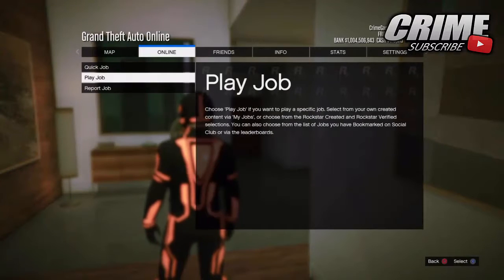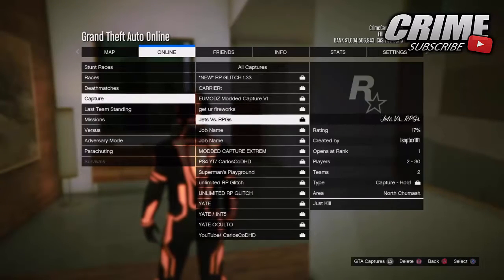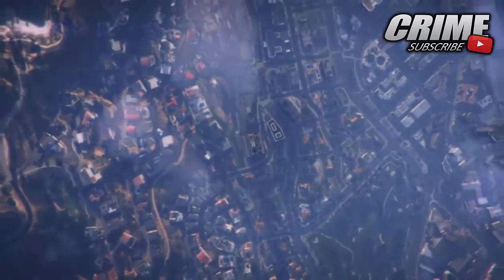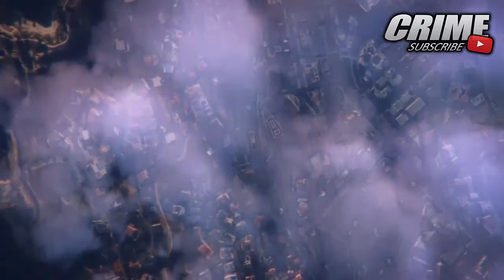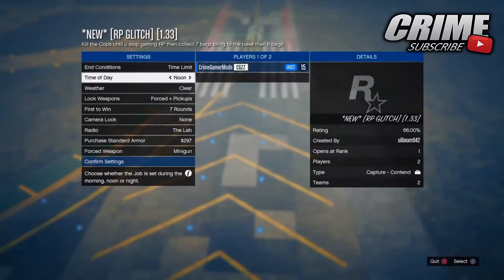The first thing you want to do is go down to the description and bookmark the job that's linked there. There should be a PS4 link, an Xbox One link, and a PC link. Once you've bookmarked that job to your console of choice, it should come up by job name. Find the creator job and start it up as normal.